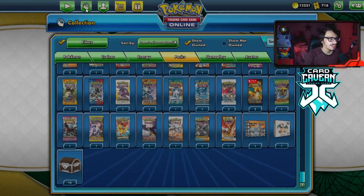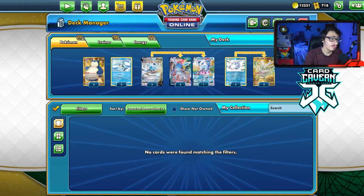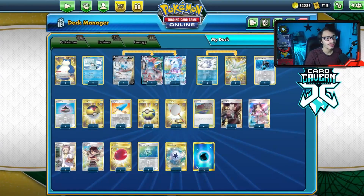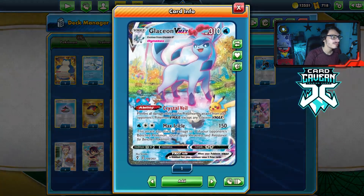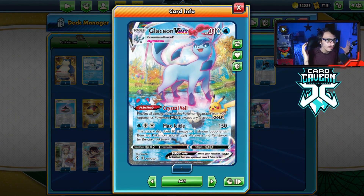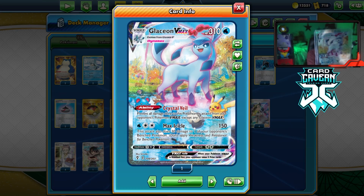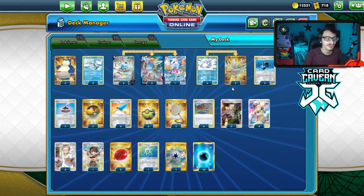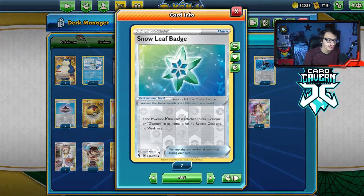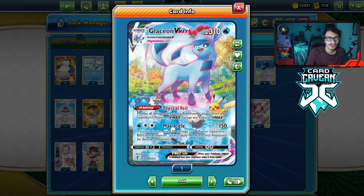I'm going to wrap the video with the Glaceon Ice Q deck. I think you guys get the gist of how the stall deck works. I'm going to leave you guys with a stream match using Ice Q pretty well. Glaceon VMAX — finally I get to find a good way to make a video on it, and it's my favorite Alt-Art in the entire set. I'm glad I got to make a video on Glaceon VMAX. I think this deck is really cool. It could have some refinements — I could cut the Snow Leaf Badge for a third Air Balloon, but sometimes it is good to take away Glaceon's weakness.